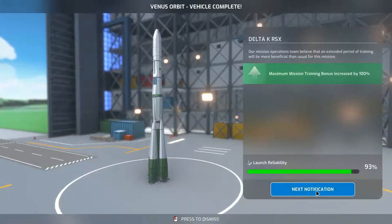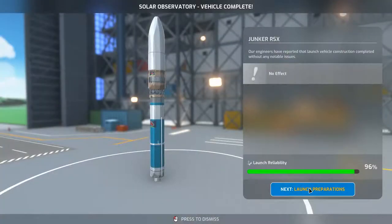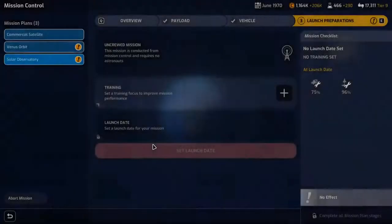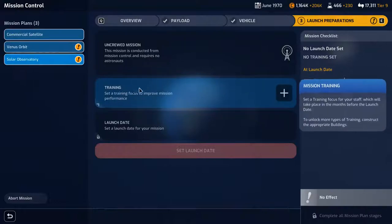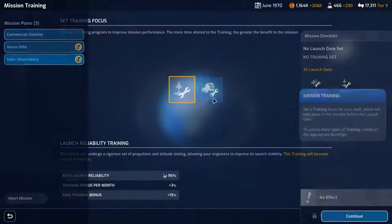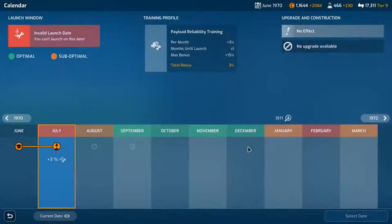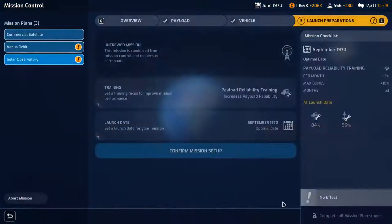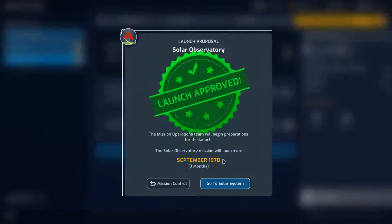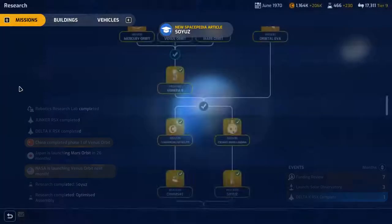The Venus orbit vehicle is complete. Maximum mission training bonus increased by 100%. The Junker is ready — those are two Junkers ready. It's an uncrewed mission and the payload is pretty bad, but we'll get that up. Let's go in September, select date, confirm mission, go to solar system. I need to set research.